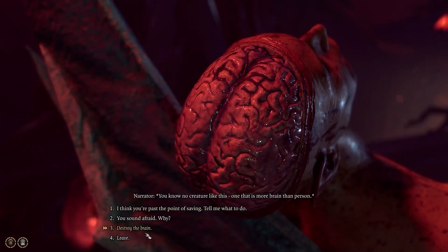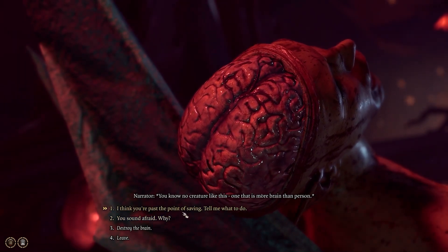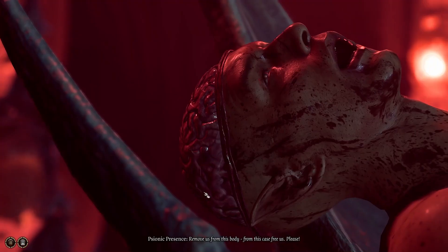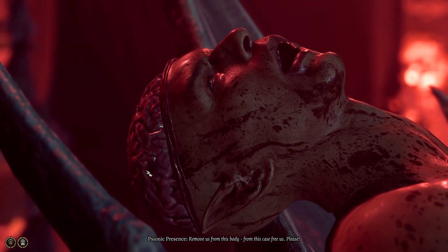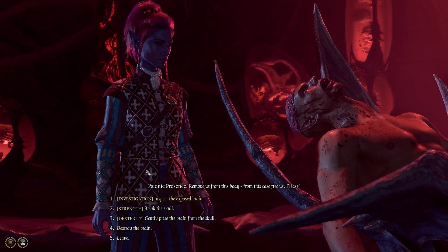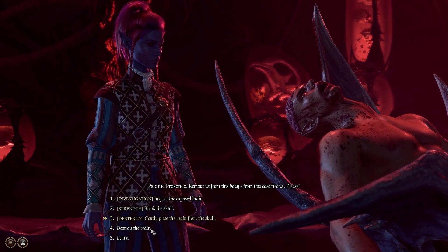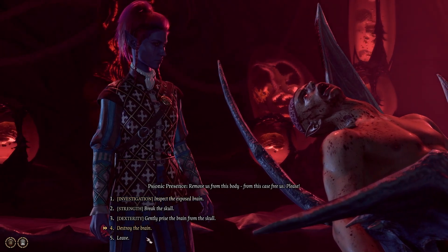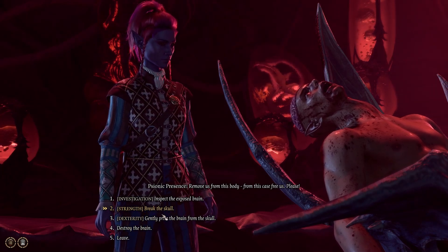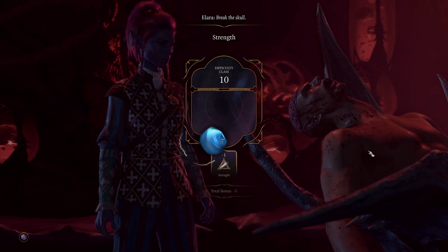Destroy the brain. I could do that, I suppose. But I could save the brain, because to be fair they do come in handy slightly. I think you're past the point of saving — tell me what to do. Remove us from this body, free us. But then again, I am a drow, so it would make sense to destroy the brain. Or should I use strength to break the skull? Because that's the sort of thing I would do. Let's try strength. I've got minus one in strength — I probably shouldn't have gone for strength. Oh well, we've gone for it anyway.